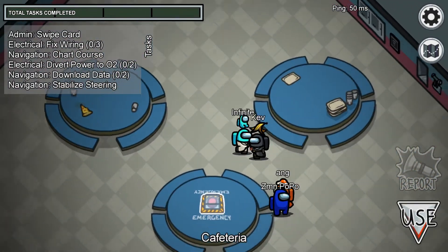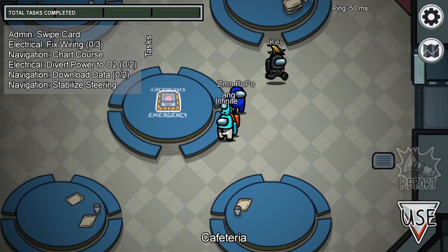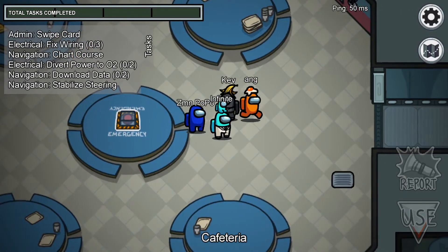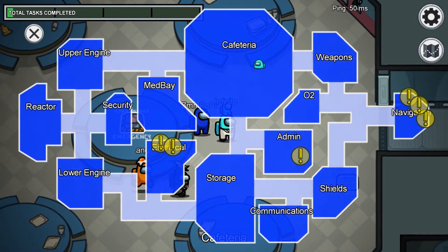So, your favorite cameras are on the left side in security? That's all I need to know. Also, communications are on the bottom right. Admin tables are right literally below us. Let's go on a tour.